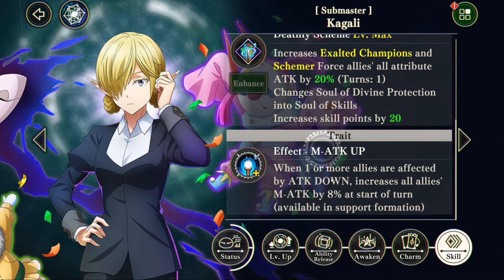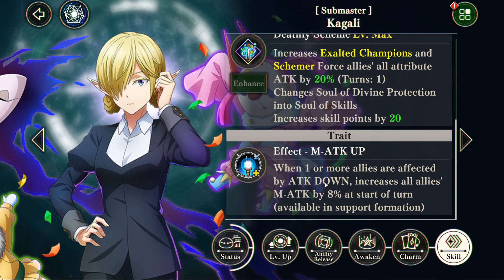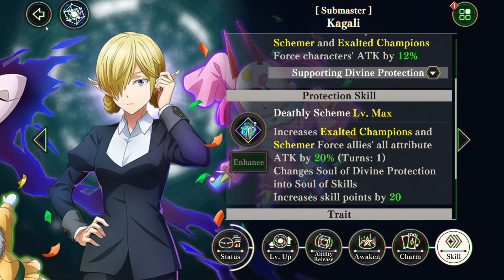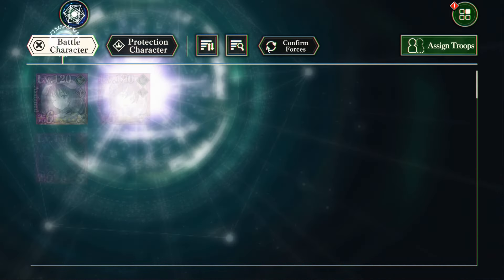Her trait: when someone's affected by attack down, it increases magic attack. There are a few stages that lower your attack in the early game, so it can be useful. Let's check out the Schemer team, since Exalted Champions is what we've been using this entire time.